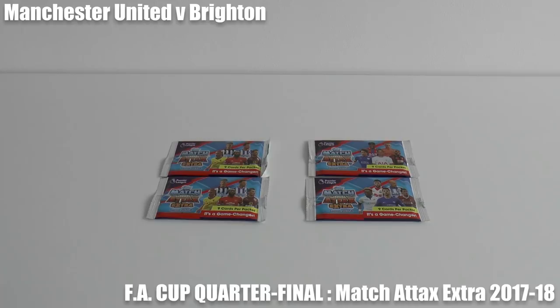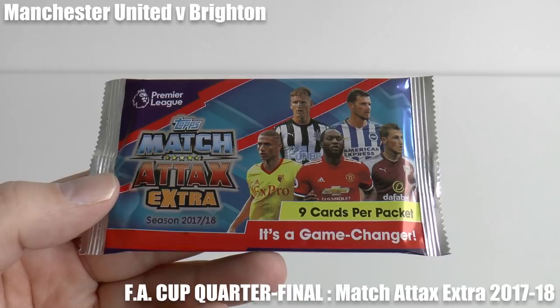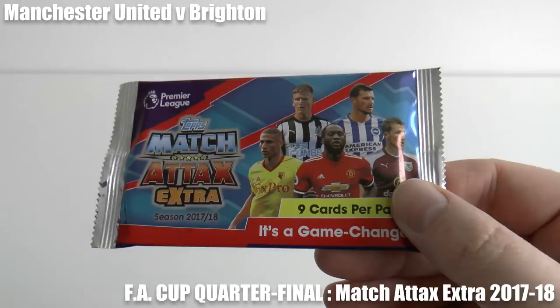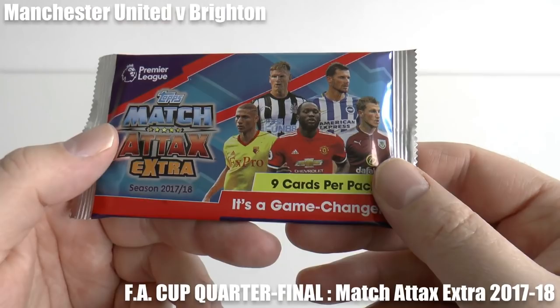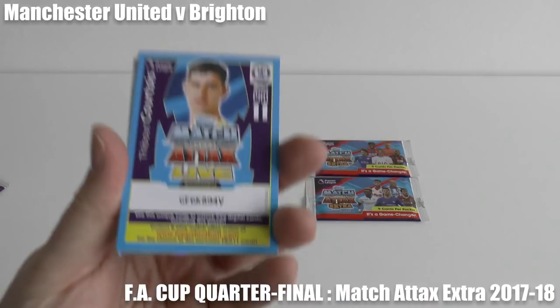Hi guys and welcome to this head-to-head challenge where we're going to recreate the Manchester United vs Brighton and Hove Albion FA Cup quarterfinal of 2017-18 just by using these Tops Match Attacks Extra 2017-18 trading card packets. Any player pulled from within these packets will score an imaginary goal for the club. We've got two packs for the first half, two for the second half. We're not going to include the Pro XI cards, however we will give away all the Pro XI codes on this video. Let's get straight underway.